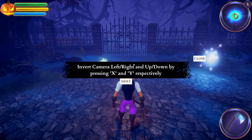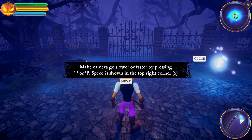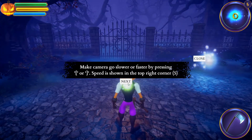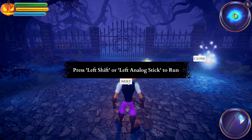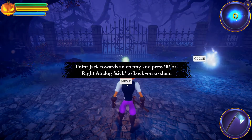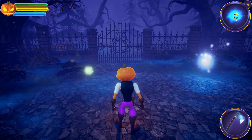Invert camera left and right and up and down by pressing X and Y respectively. That is some new text — good. Make camera go slower or faster by pressing left bracket or right bracket; speed is shown in the top right corner. Switch weapons with scroll wheel or D-pad left and right. Press left shift or left analog stick to run. Point Jack towards an enemy and press R or right analog stick to lock onto them.